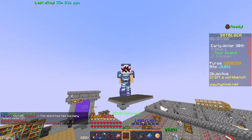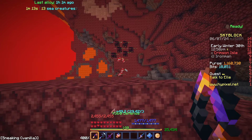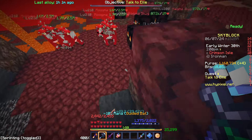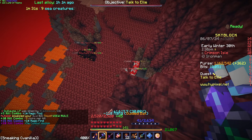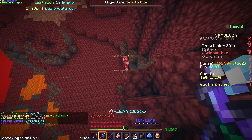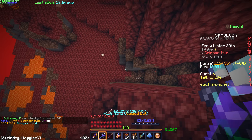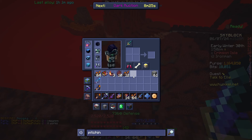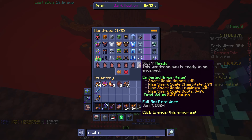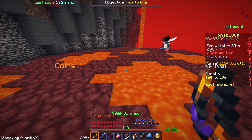I might even get like the boots and the new set, so I might be able to upgrade stuff. I've got a bunch of mobs down here and I'm going to try and kill them with my Spirit Scepter — see how well I do. Yeah, I can definitely lava fish now. A lot faster than last time when it took me like 10 years to kill a slug.